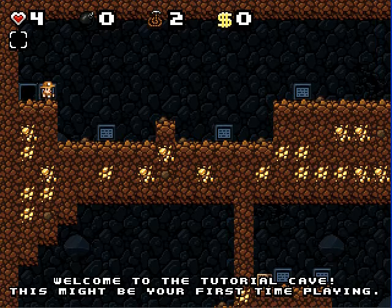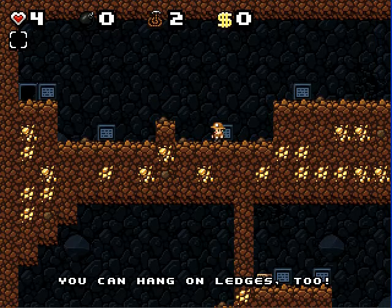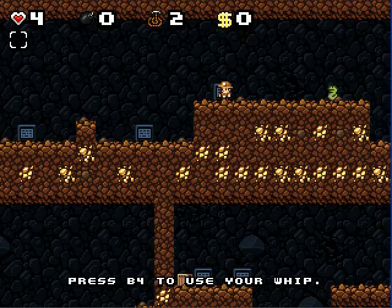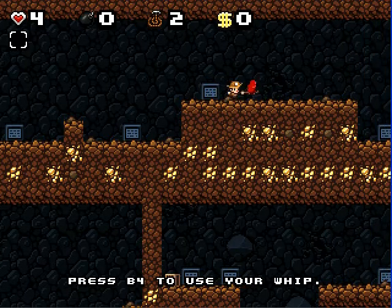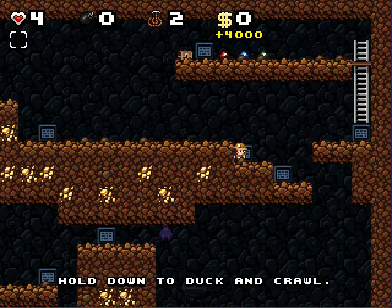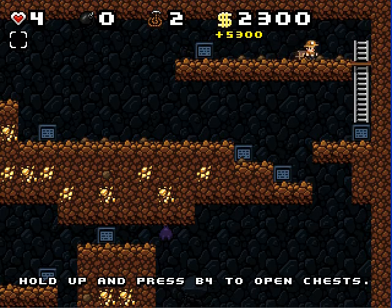Welcome to the tutorial cave. This might be your first time playing — not mine! Press B3 to jump. I'm using a PS2 controller to play this game. You can hang on ledges too, because I'm a ninja. Press B4 to use your whip. Die, snake. Collect the treasure — that's one thing you definitely want to do in this game.